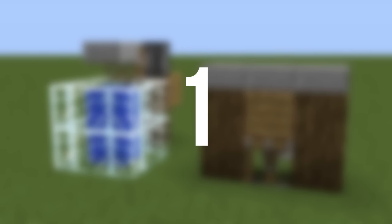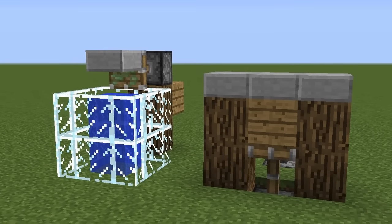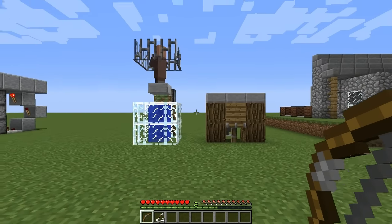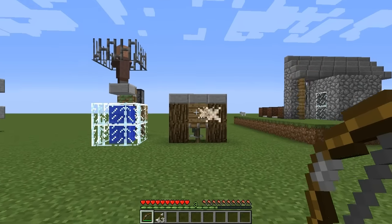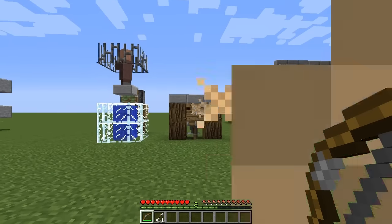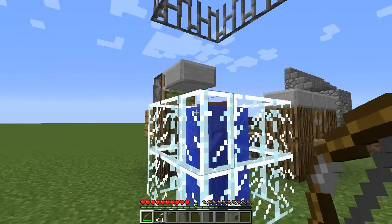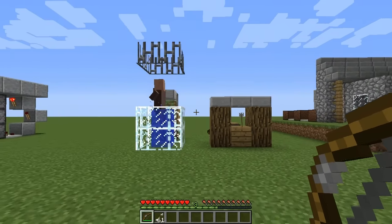Coming in at number one we've got the water dunk mini game. If you haven't heard of this game before, it's basically where you've got to hit a target and that will cause your friend — or should I say crush — to fall into the water. The piston will retract at random times and the aim is to shoot your bow and arrow through that hole. Once you do, the piston retracts and the villager falls into the water. This is a cool mini game you can play with your friends.